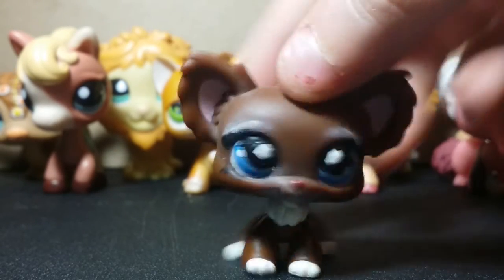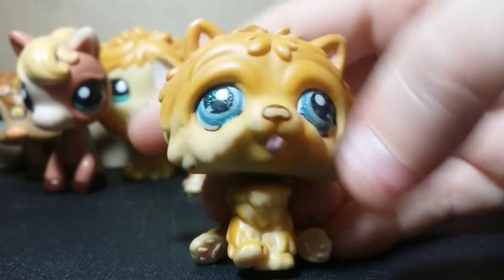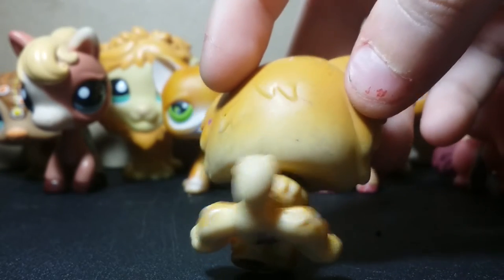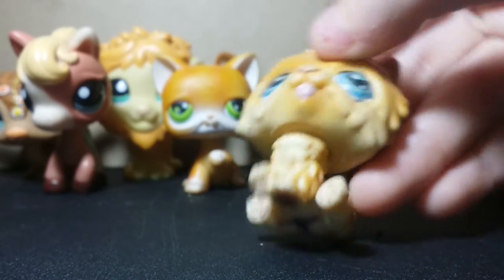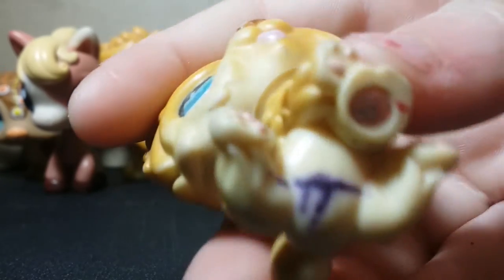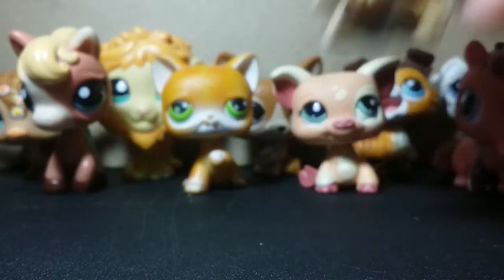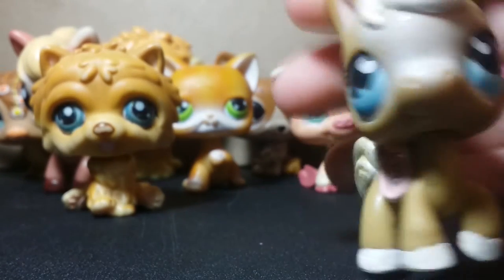Pet number twelve will be this chow chow — or whatever it's called. He's not in the greatest condition; he's in quite bad condition. He has glitter on his eyes, he has a magnet, the bottom has two L's or T's written on it, and he has makeup in his eyes. He's pet number twelve.